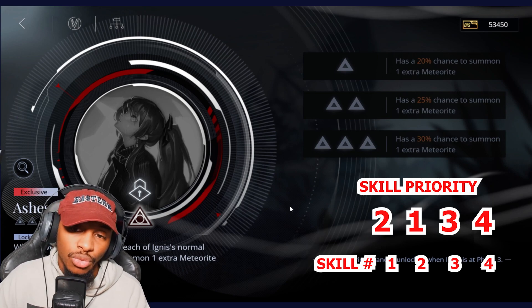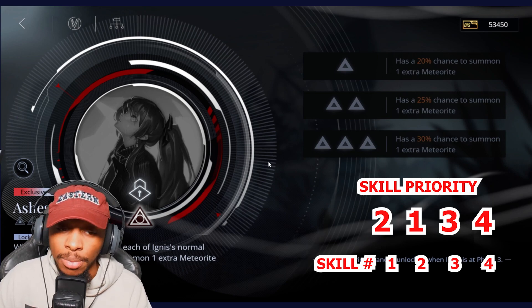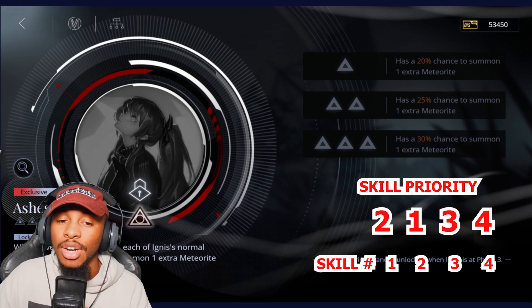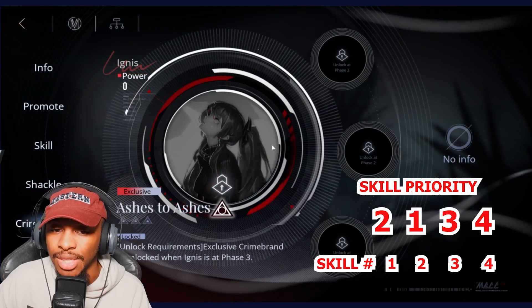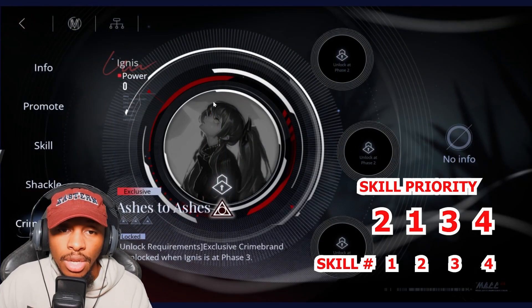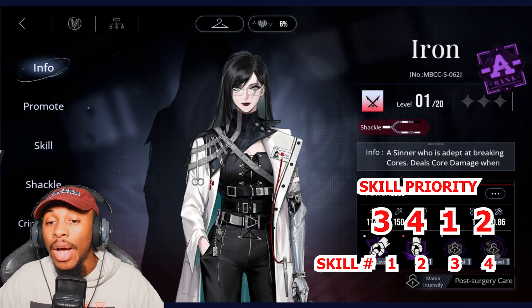With her exclusive crime brand, while the overload spark glass is active, each of Ignis's normal attacks has a 20% chance to summon one extra meteorite, further emphasizing that aspect of her kit. You're seeing that burn DLT damage come through — a really solid exchange overall.